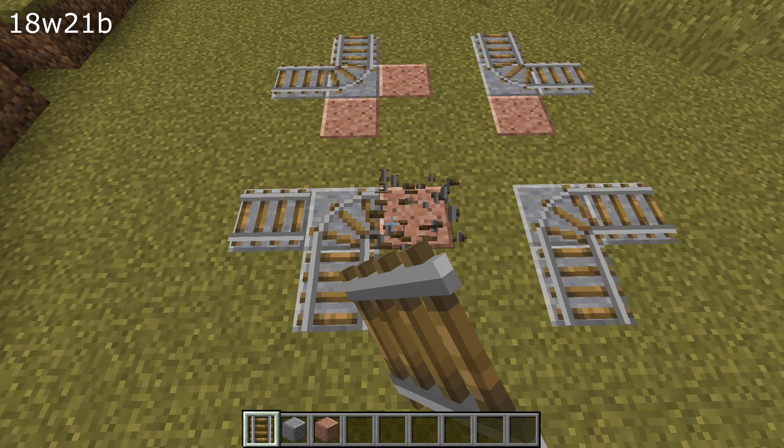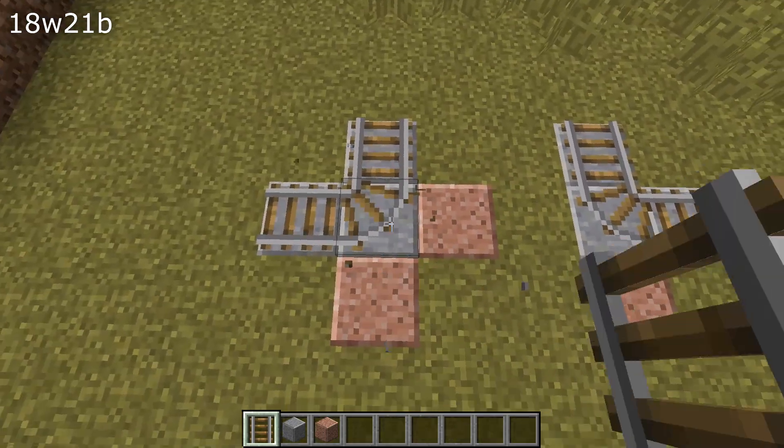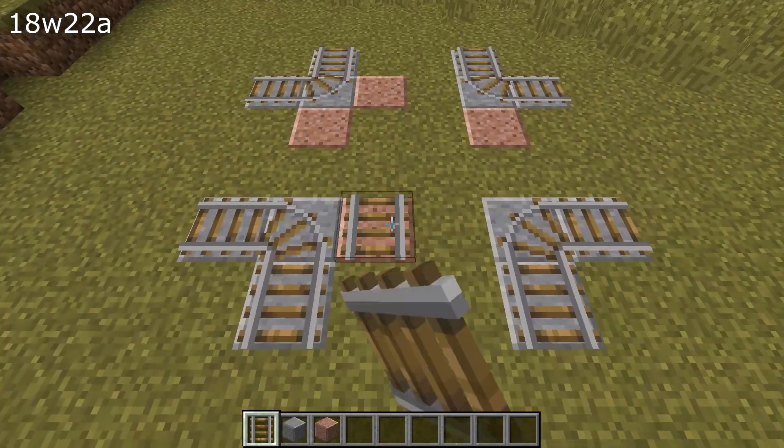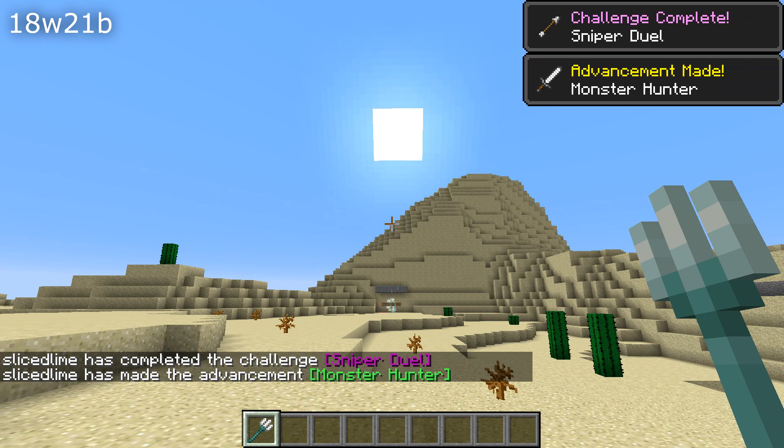Let's start with gameplay fixes. If you had a railway with a bend in it and placed a new rail to the east or south of the curve, then the rail would switch and turn to your new rail instead — that's fixed in this version. The sniper duel advancement could be achieved with a trident instead of a bow — that's also fixed in this version.